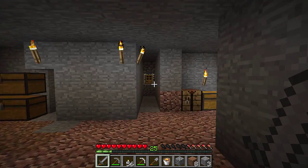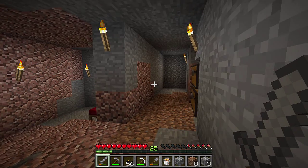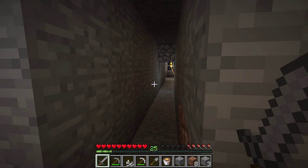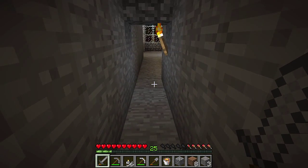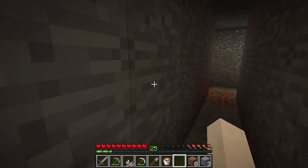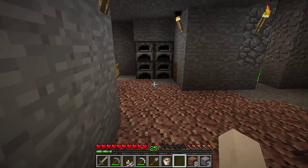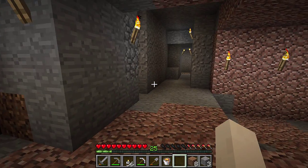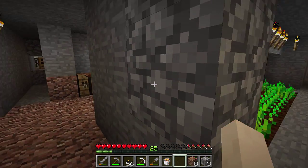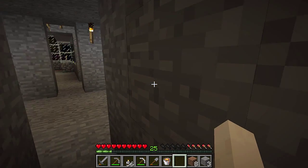Alrighty then, welcome back. All I did was exactly what I said — I ran down that long hall, pulled out some lava, resealed it, and ran back down here. Just checking to make sure that my house hasn't been compromised. It is night and I don't like leaving these open at night. Just making sure that they can't get in. I can hear them moving around, and that noise is freaky enough without having to worry about them being able to get in. So now we just need to decide where we're going to put this incinerator.